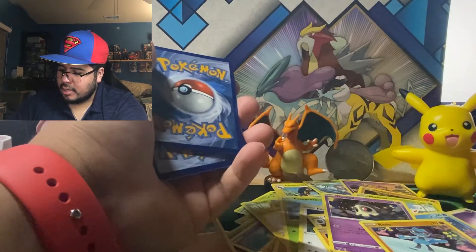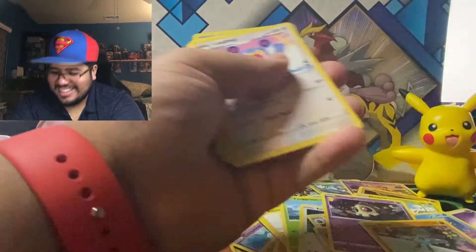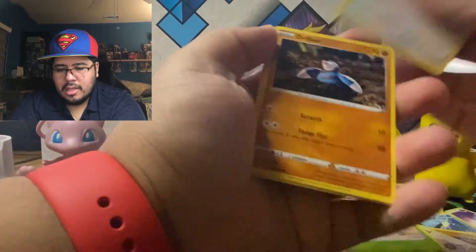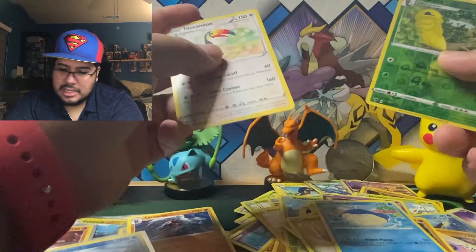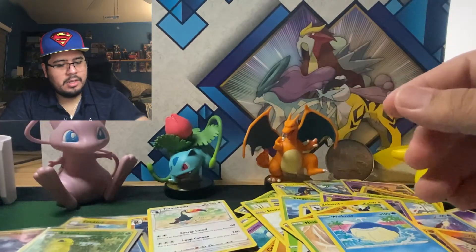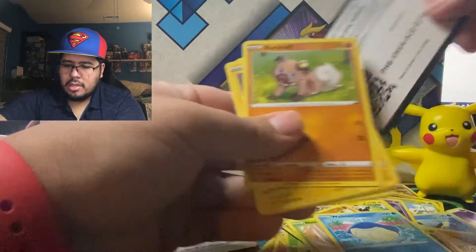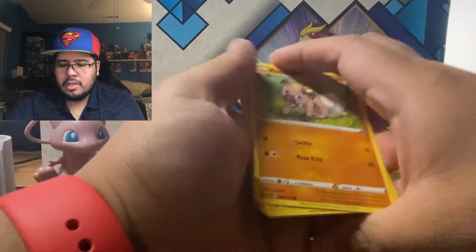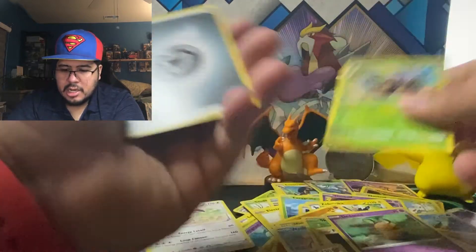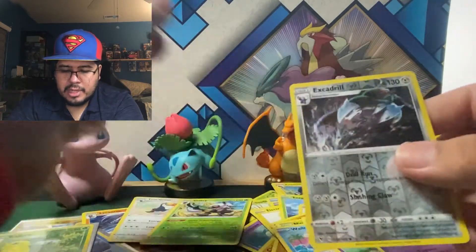Zerud coming in with the fire. Psychic energy, psychic energy — hell yeah, we're gonna get something good. How did we not get something good? Yeah. Last one guys. Alright — Rockruff, Rollseed, Excadrill, and a non-hollow rare. This ETB was not great at all.